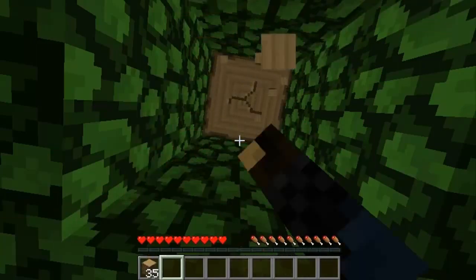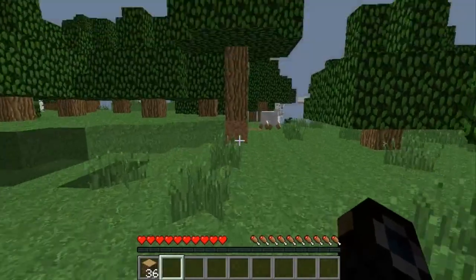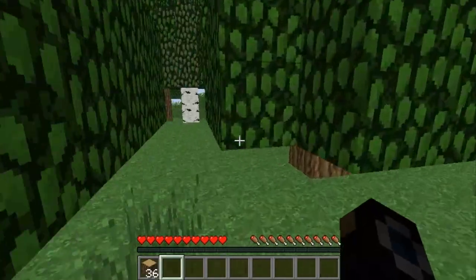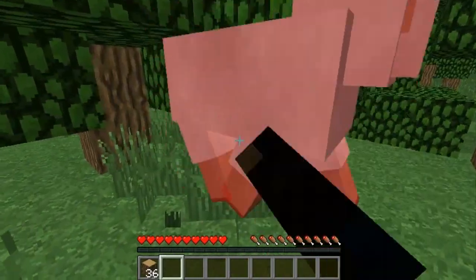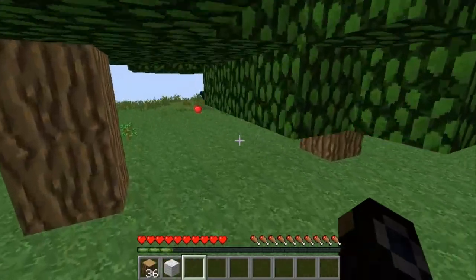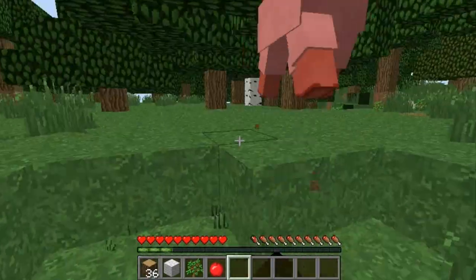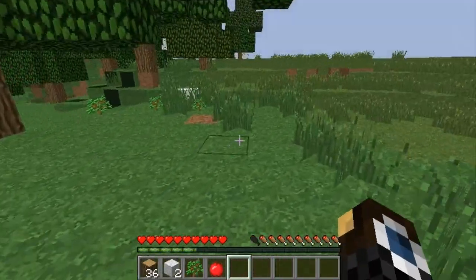Just looking around this area, I don't see any animals for food right away. Not a good sign — it means I'll probably have to end up growing my own. All I see here is sheep. I might utilize the sheep. I might just kill some now. Let's kill some sheep. I don't like sheep — waste of space. That was mean. I don't hate sheep. They're running from me since I'm killing them.